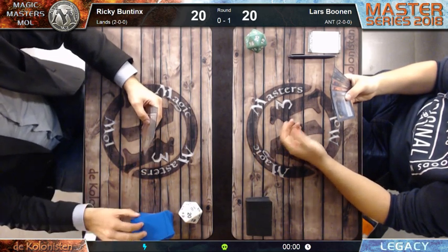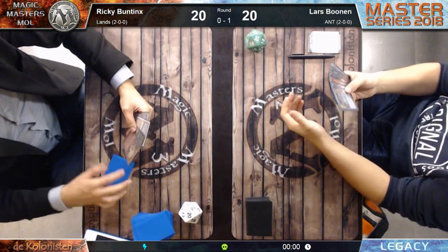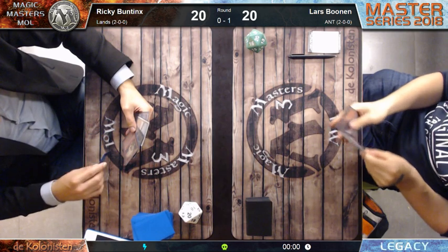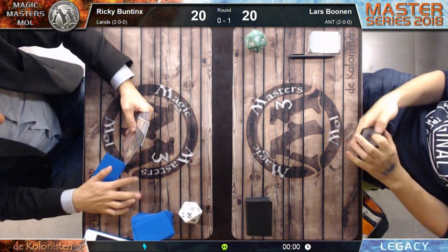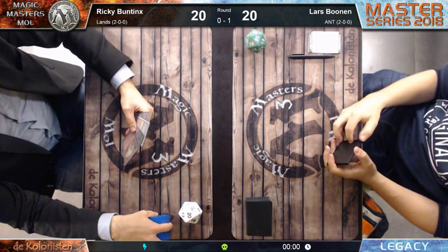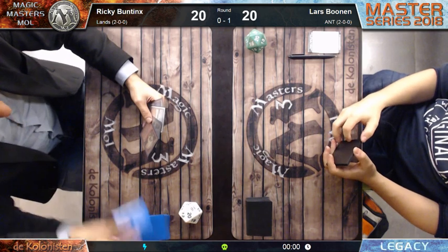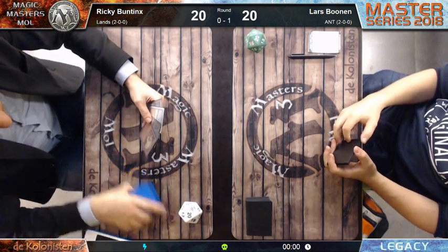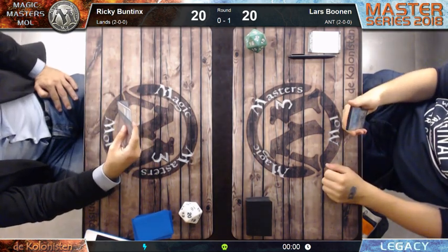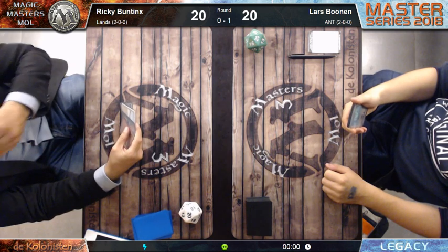Normally you're only allowed to scry if both players have mulliganed. I thought you'd do that together. I saw when Ricky mulliganed to five that Lars already scryed, but I didn't see if he put it on the bottom. Ricky's hand at four cards - the left card is Thespian Stage and the green card I think is Exploration.